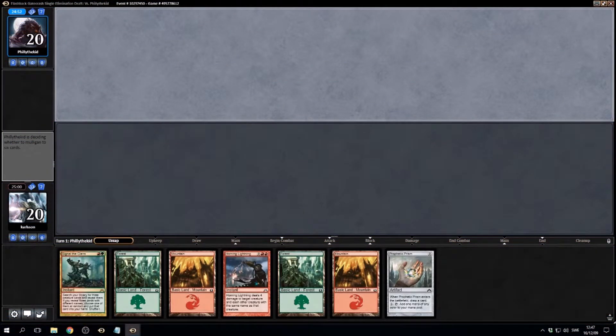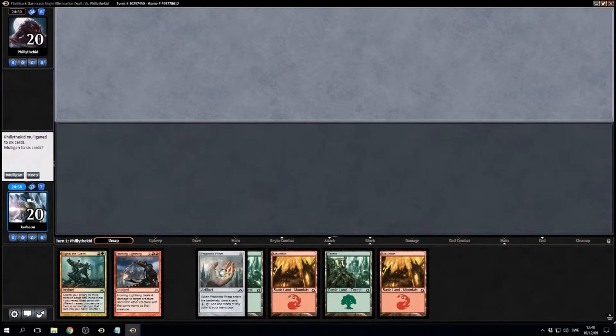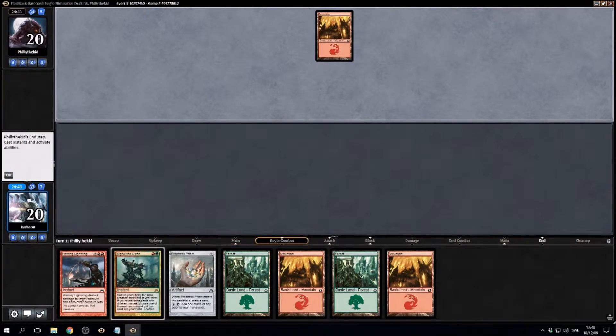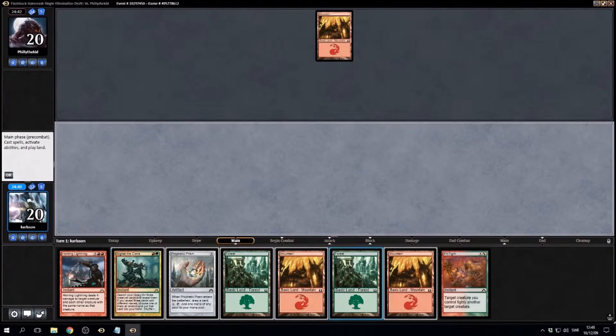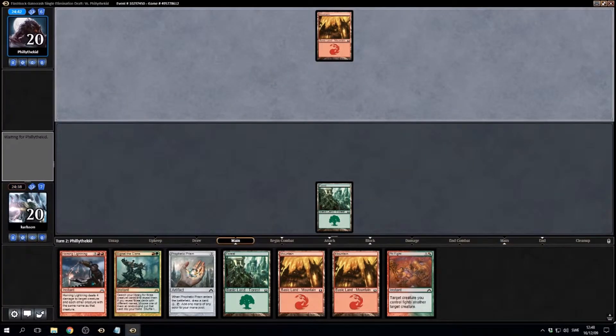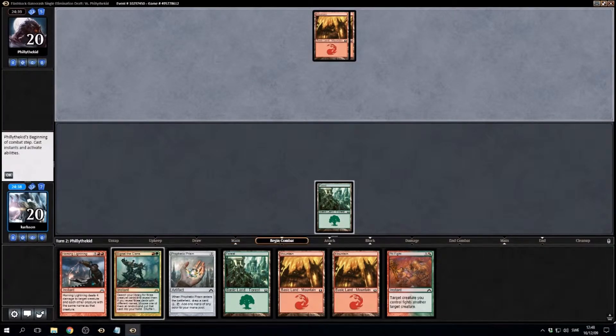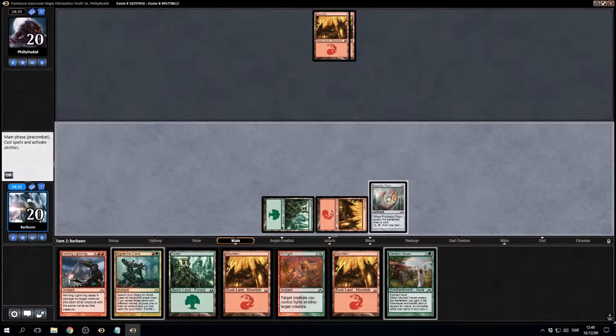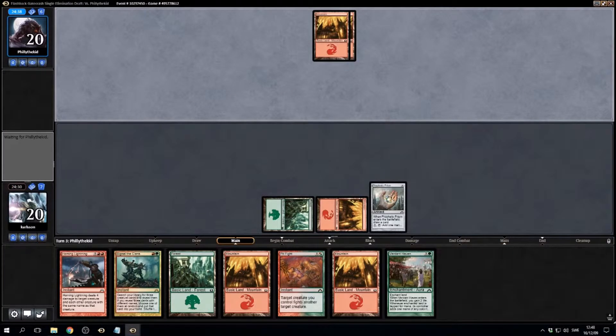All right, boys and girls, it is time for round number two of this Gatecrash draft. We have been put on the draw by our opponent and we're gonna keep this. We can find a two-drop here with the signal — play out the prism. Shuffle the rest into your library, so that's fine. We also have the homing lightning in case we need to deal with something. Go ahead and play the prism first. Verdant Haven — bit of ramp.